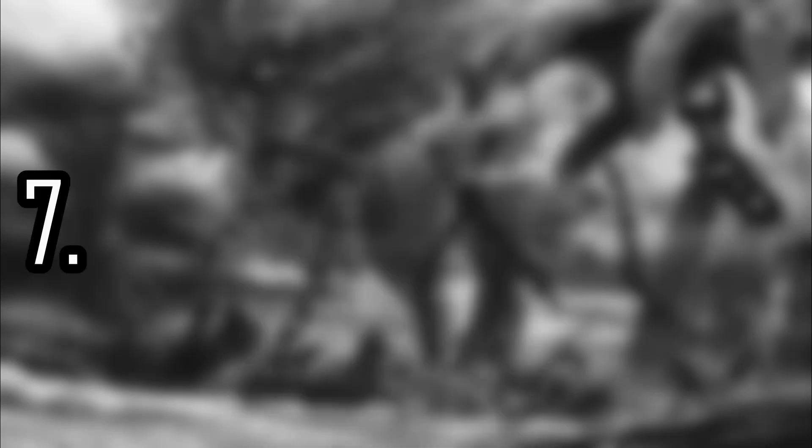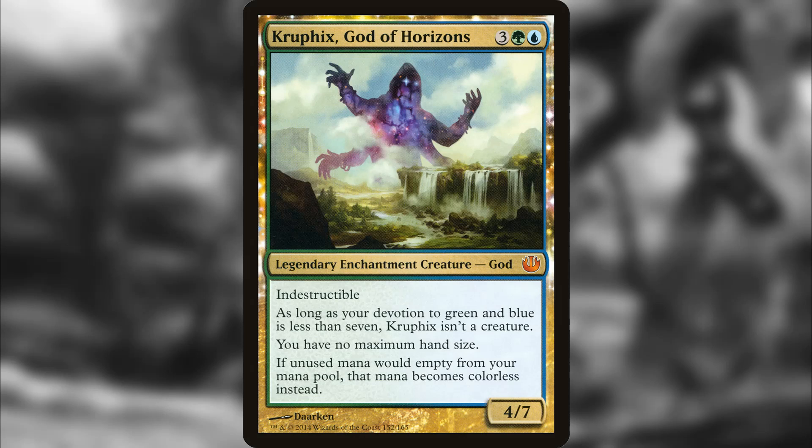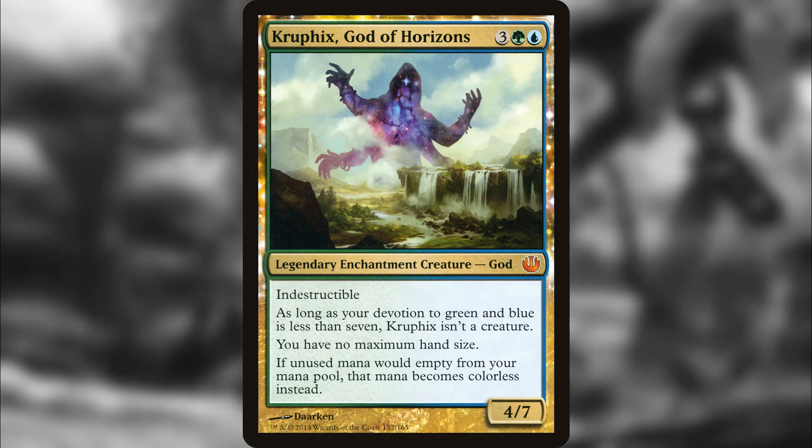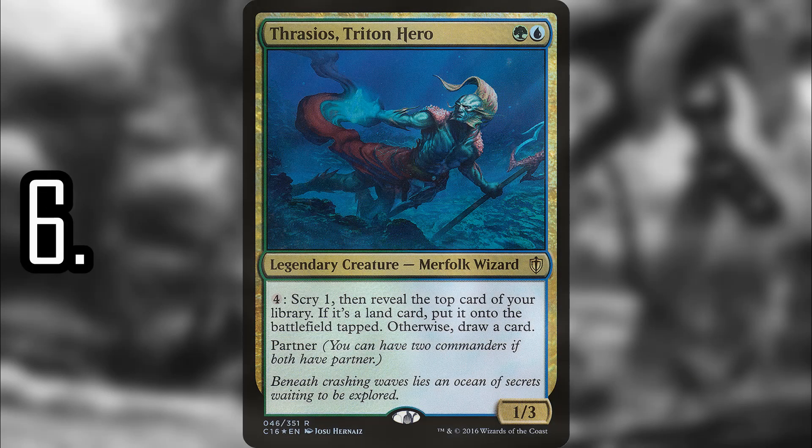Number 7 is Kruphix, God of Horizons. Mana doesn't leave — it just becomes colorless — which is incredibly powerful with things like the Eldrazi. You're also going to benefit from mana sinks like Helix Pinnacle where all you want is a bunch of excess mana. It makes a decent commander option for that reason — you can just fill your deck with massive spells and mana sinks. But even as just another spell in your deck, it's still pretty powerful.